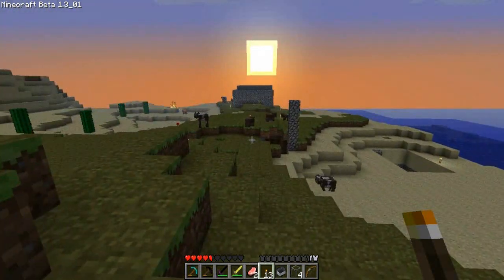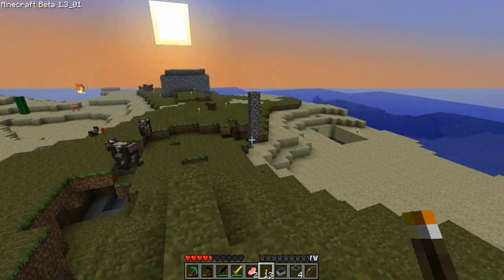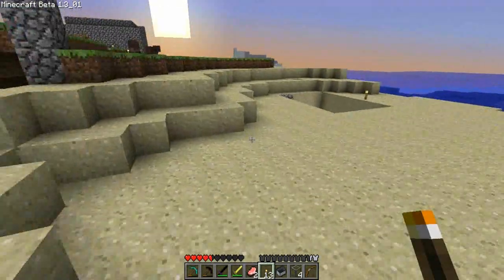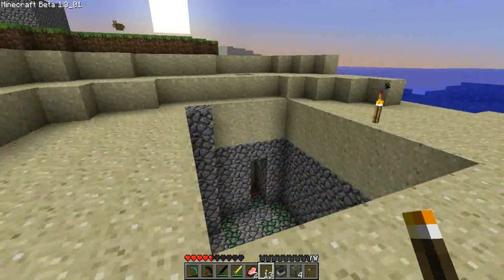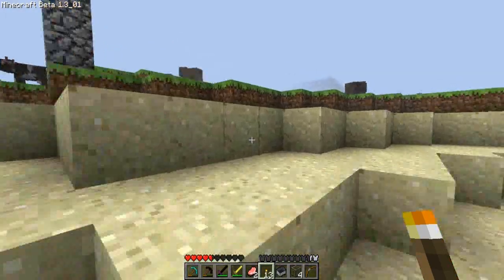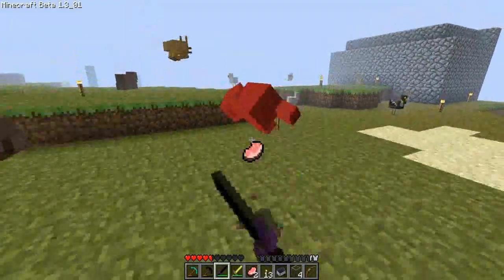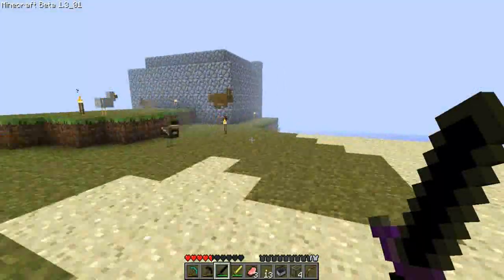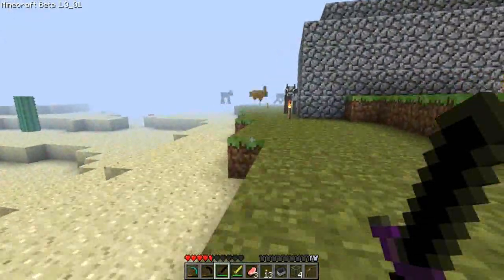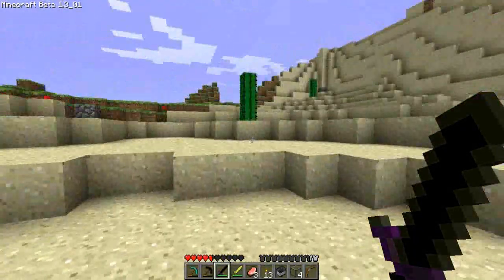I don't see any baddies, just a lot of cows and the mob spawner that I collected. I figured this would be the best place to build our section for the horses because there's a lot of open space here. I don't trust these cows — they attack you. I'm not sure where I want to build it yet, I need to look around real fast.